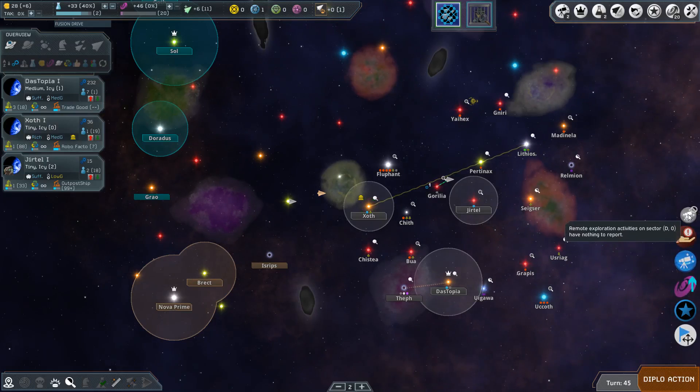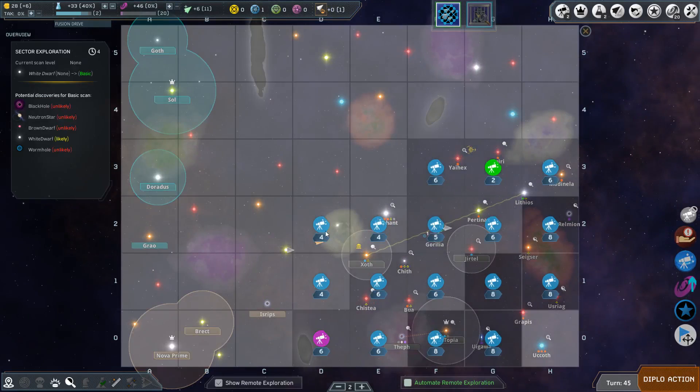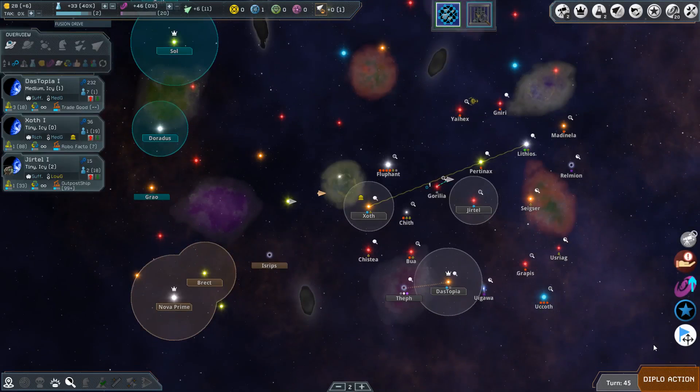We've got remote exploration activities — nothing here to report. We'll push forward a little bit. We've now got a diplomatic action: diplomacy request pending from Nova Vita — they have a small favor to ask. This is a problem.